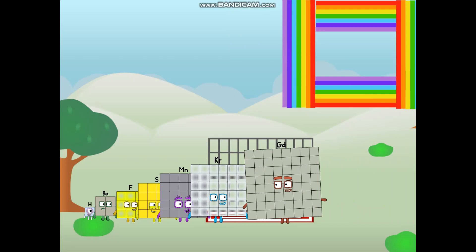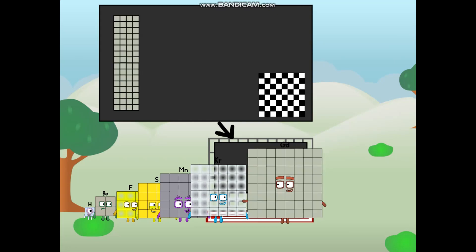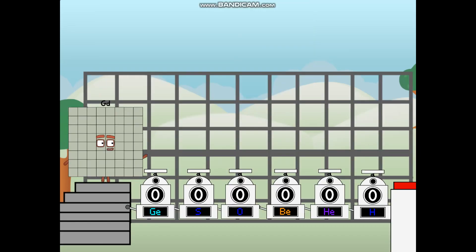I've got so much to show you. I am Gadolinium, and I can be a strong square, a chessboard, a super rectangle, eight oxygens, or even a super cube. But today, I want to show you a little trick I call binary boosters.